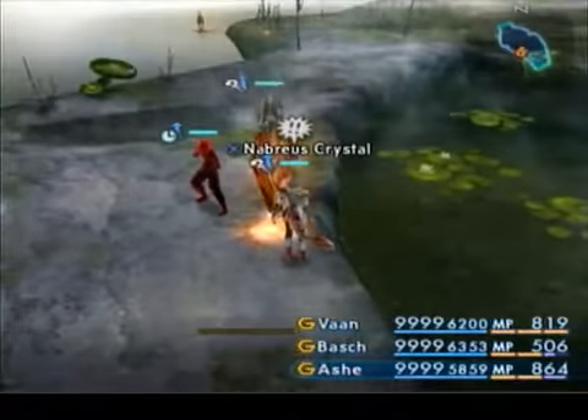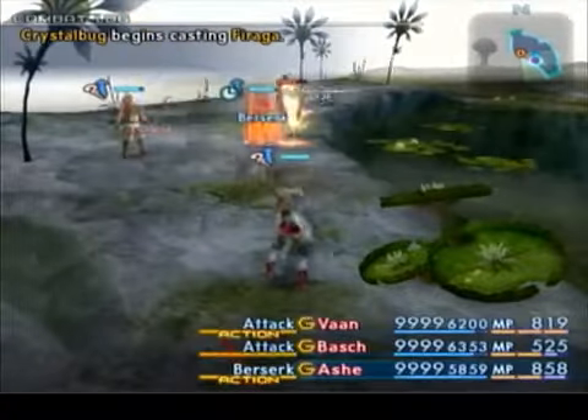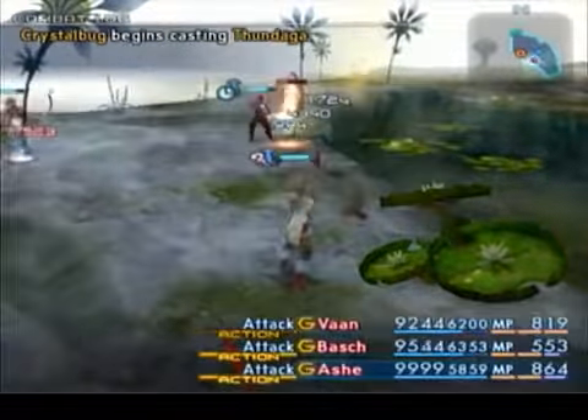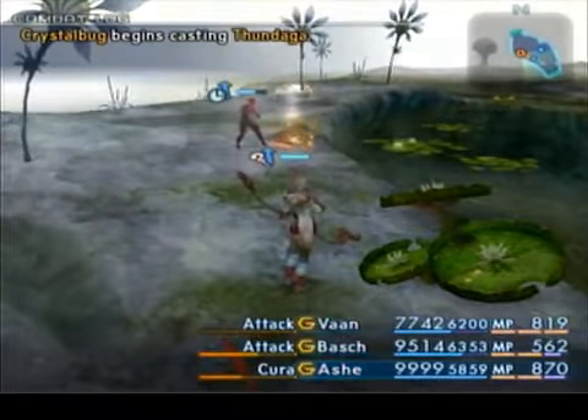Approach it closely. Wait for them to group up. Activate it and get back. It's going to be easy to fire out at least now. Just let your berserker do good stuff. Noticing the huge difference in damage.